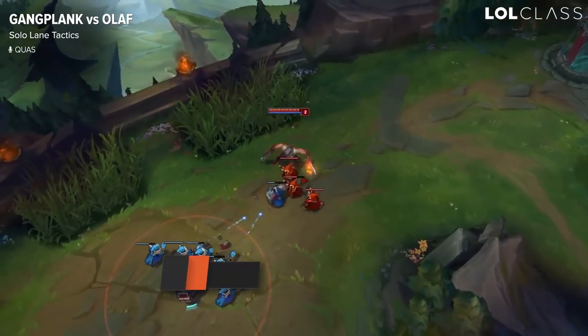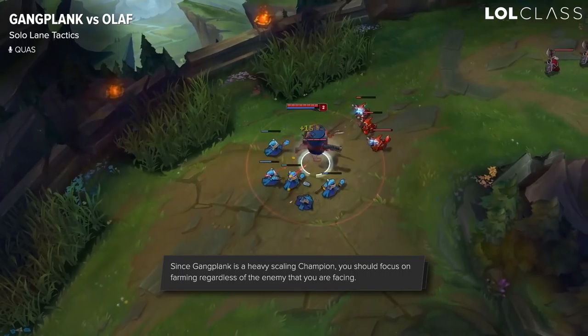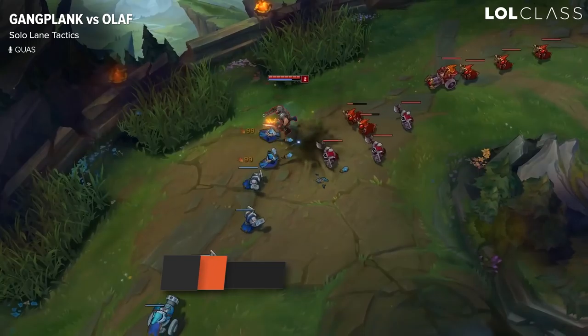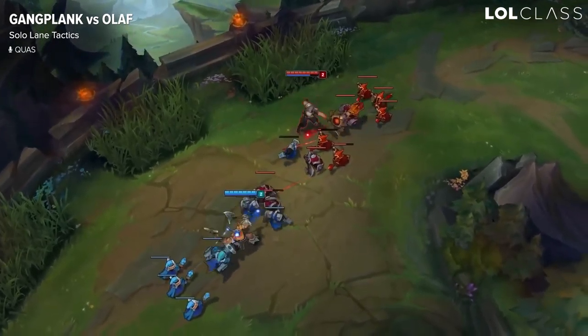In case you didn't do double jungling, levels 1 to 2 would be just placing your barrels in the creep wave, and whenever he gets close enough to last hit or just to harass you, you explode the barrel and get re-harass on him.